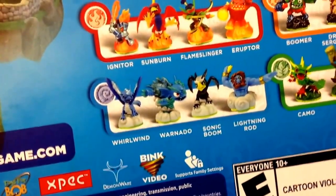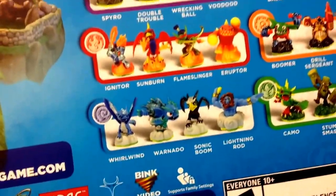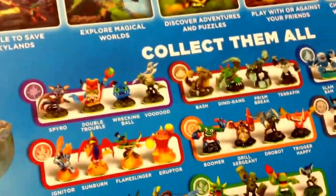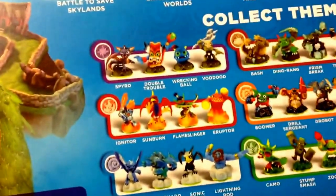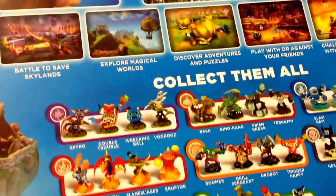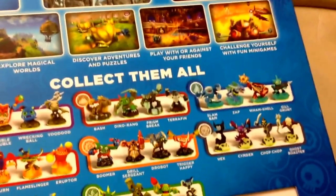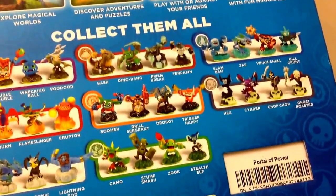And then we have Polar Whirlwind, Bernardo, Sonic Blue, and Lightning Rod. Air. Now we got the Rocks: Bash, Dino Ring, Prison Break, and Turpin. I don't see Bash - I don't know who Bash is. These were Dino Ring, Heads, and Mountain.